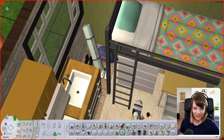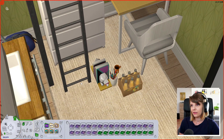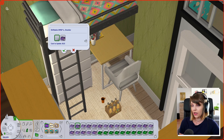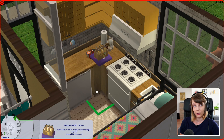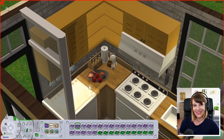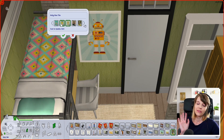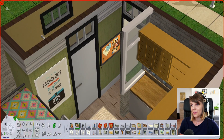I moved the guy in just to test the build, and when I went back into my game to take pictures of the interior for the end of the video, I moved him out — only to realize that caused every piece of furniture to disappear from the house. So I had to refurnish the whole thing, which is why at the end there will be a few items not in the exact same spot you see in the video.